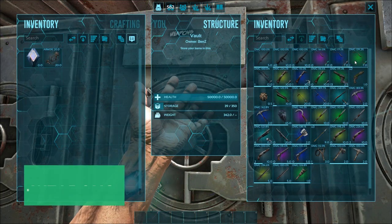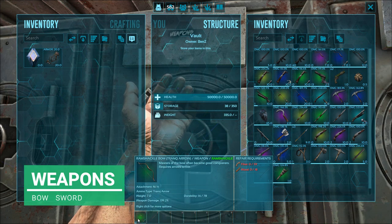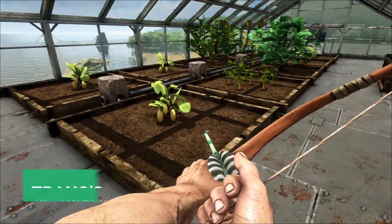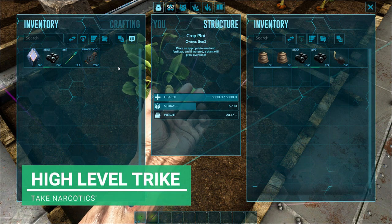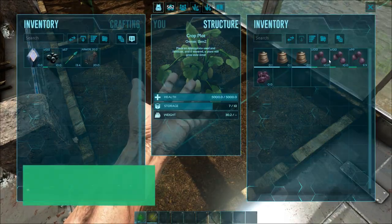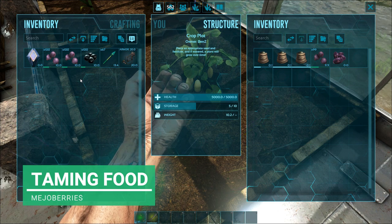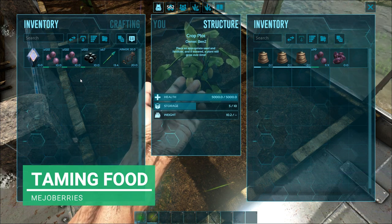For weapons, I'm going to take the normal bow, because when you're taming a Trike you won't have any long-range rifles or anything like that. I'm also going to take a sword just for protection. For narcotics, I'm going to take some narco berries - a stack of 100 narco berries should do the trick - because you don't really need full narcotics unless you're taming a really high-level one. For taming food, I'm just going to take 200 mejo berries. You can use simple kibble if you like, but if you're going for a Trike early on in the game, you're going to save your kibble for a creature that is a bit harder to tame.